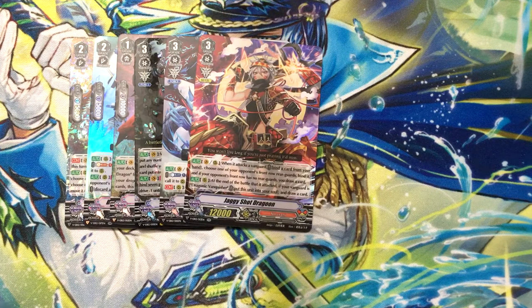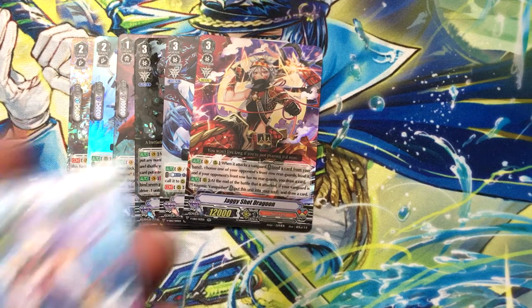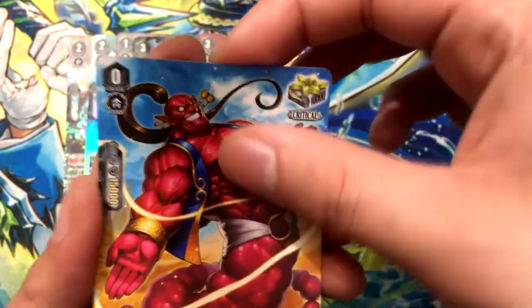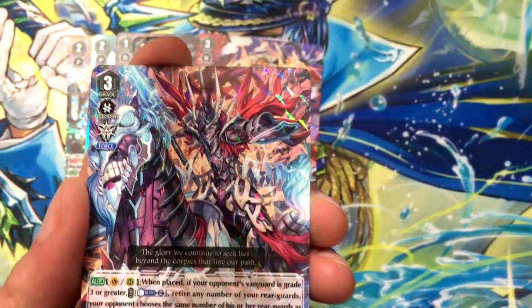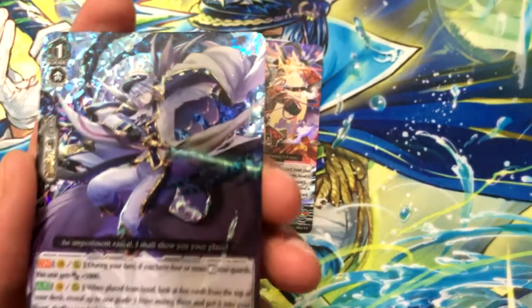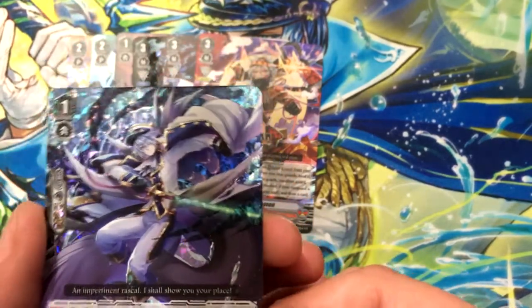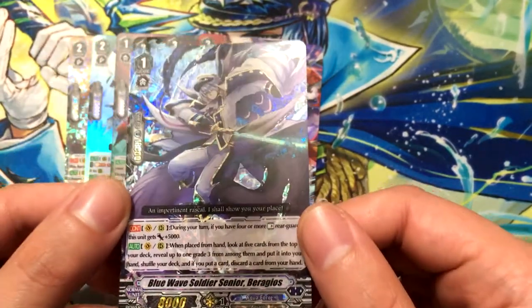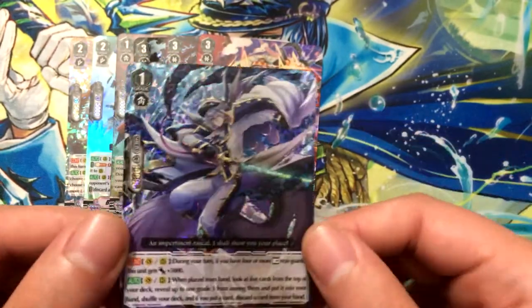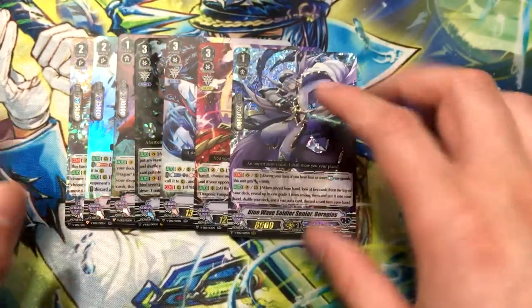I believe this one's a triple rare. Promise Knight David. Knight of Foolhardiness, Lucade. And Bergogios — whatever his name is — I think this makes the fourth one. Yeah, I'm pretty sure this makes the fourth, so I got my playset of him. That's pretty cool.